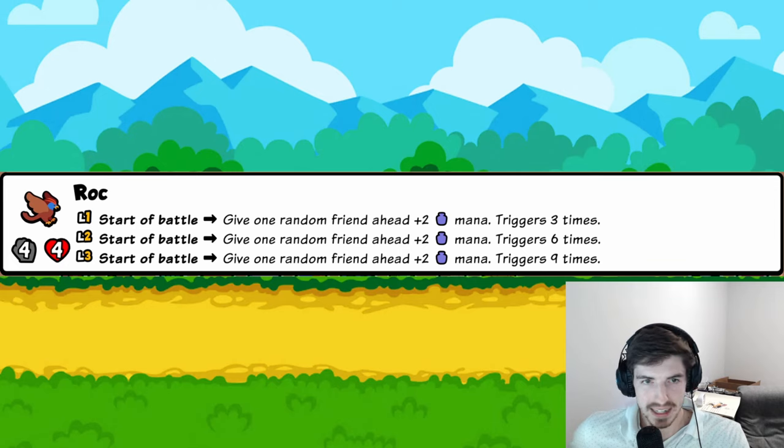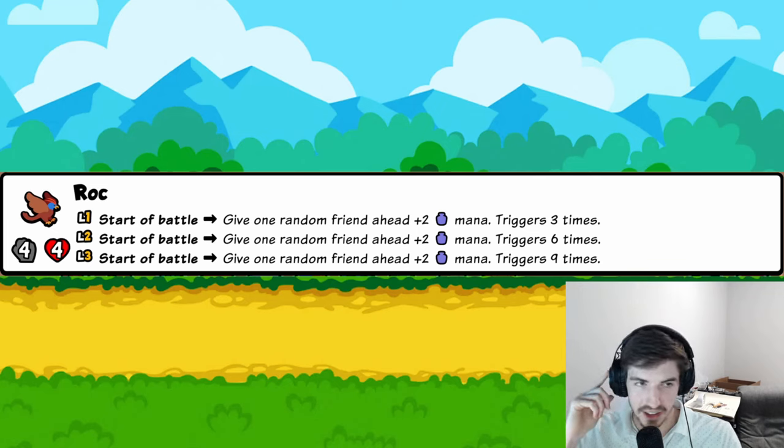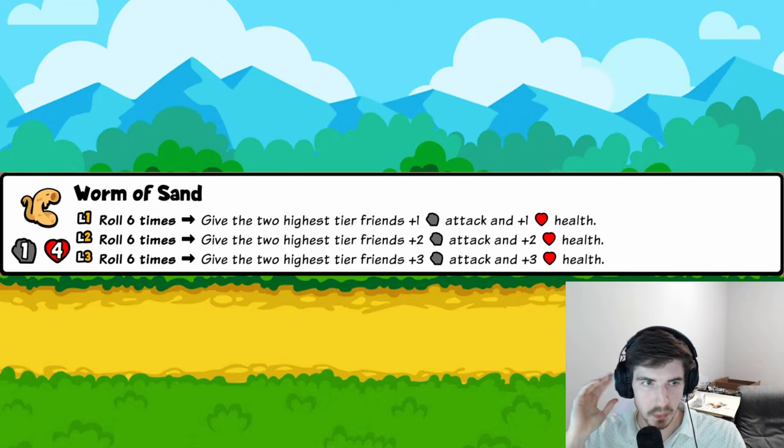The Rock: start of battle, give a random friend ahead plus two mana, triggering three, six, or nine times. First, pets with active abilities triggered by gaining mana get those abilities fired three to nine times — already amazing. Second, at level one you're giving six mana total; at level three, eighteen mana. Pair that with what we saw Chimera can do with ~20 mana, and you're off to the races. Pivotal, build-defining pet. Five trophies.